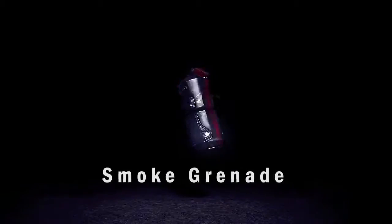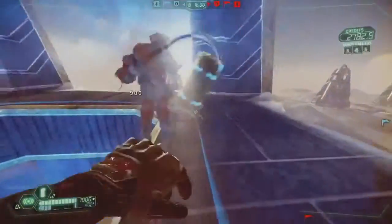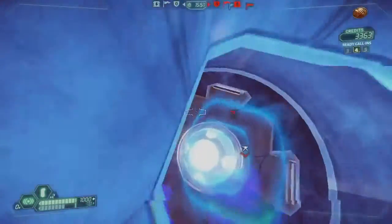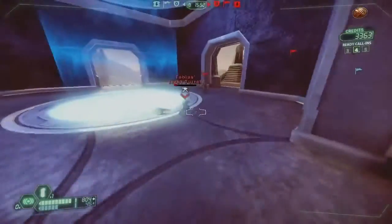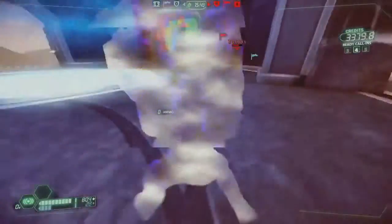First, let's look at the smoke grenade. Here we see an infiltrator in the Assassin's skin coming to disrupt the enemy base and deal with a pesky technician. Smoke grenades will allow you to re-enter stealth quickly, even when pulsed, as you can see — highly effective against static defenses like the light turret.